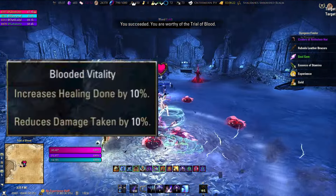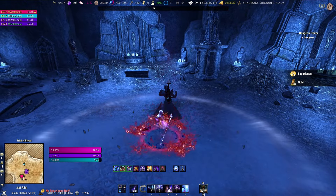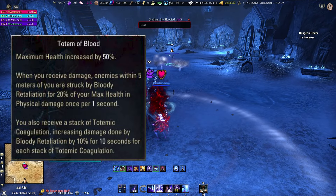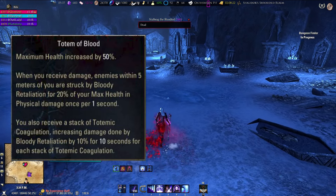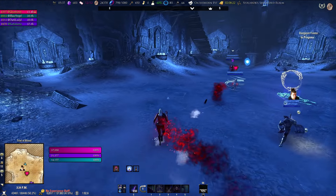Once he's dead you're going to get this buff that you'll always have: Blooded Vitality, which increases healing done by 10% and reduces damage by 10%. You'll also get a bonus effect when synergizing the totem of blood — you've got a pause button so use that to read it.